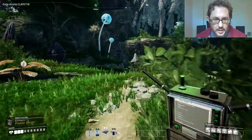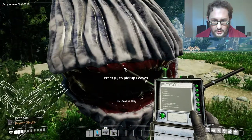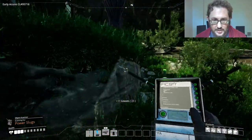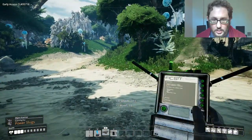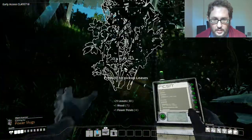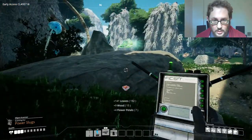We're hearing something. We're seeing these mushroom things — are these rocks? Are these organic? They look kind of terrifying, like they could just open up and eat us. More limestone here, that's good. There's a slug very close by, and we will need more biomass for biofuel.